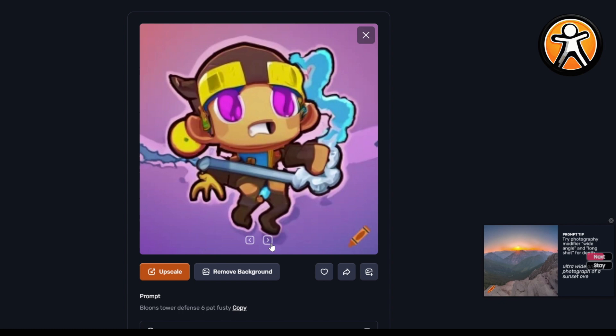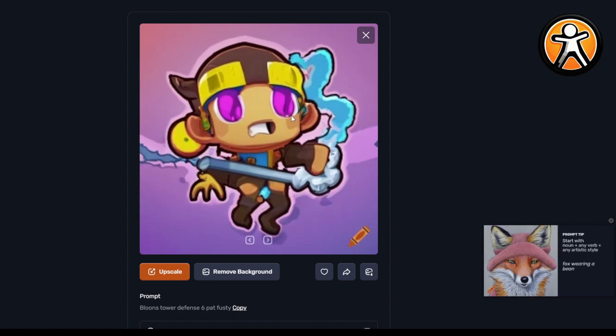This is a ninja monkey for definite — it's got eyes on its hat. Or maybe it's the Plasma Monkey Fan Club? Yeah, I can see that. It's also got smoke.